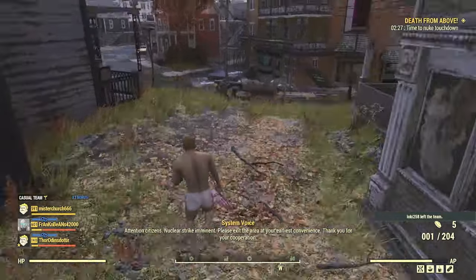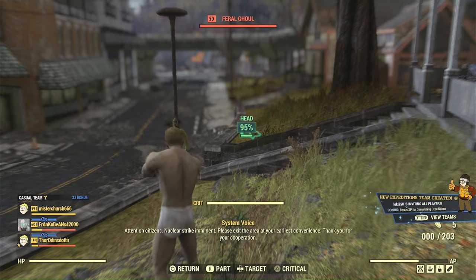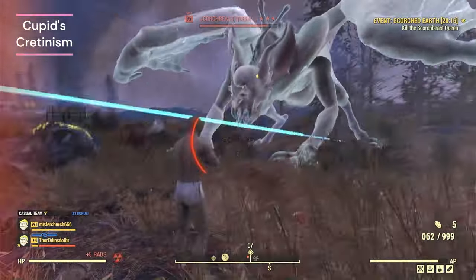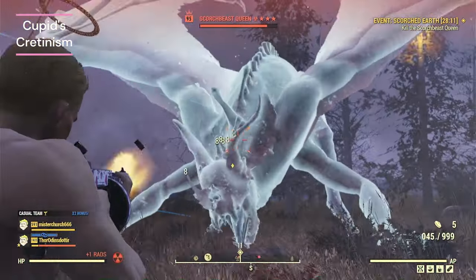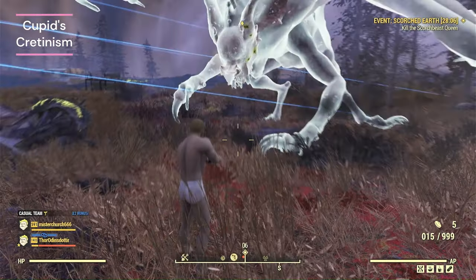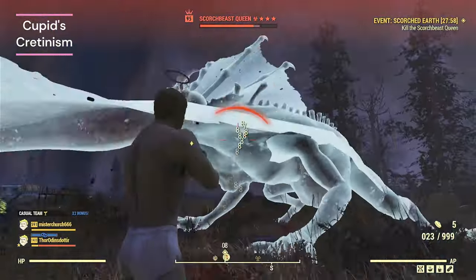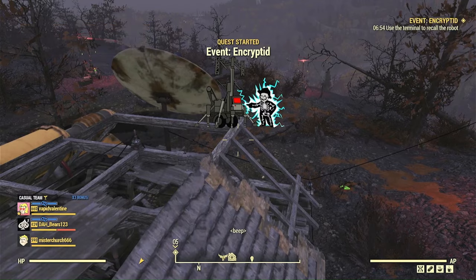I wanted to see if I could frontline a big queen fight, and luckily someone randomly dropped a nuke. So I ran out there in my tighty-whities — no brown stripe up my back, so that's a plus. Because of What Rads, all the radiation I'm getting from the beast is getting wiped away immediately. All the damage I'm receiving I can immediately get back. I pretty much stayed at full health standing there.